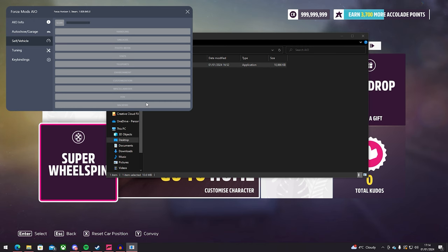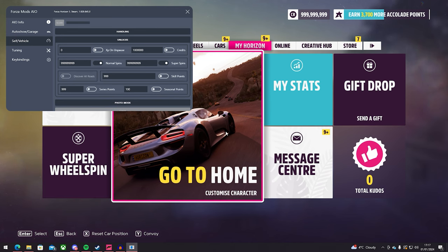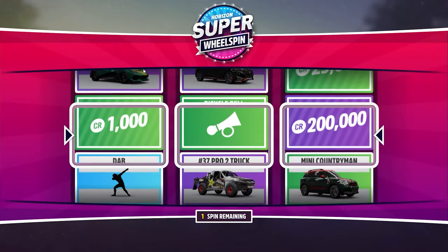So have fun. You can watch my previous videos where I showcase some other features. Once it's been scanned, you can go ahead and go to unlocks. And we will set ourselves unlimited normal wheel spins and unlimited super wheel spins. Bear in mind that for this to work, you need to already have a wheel spin unlocked. There are many ways to do it — you can buy a wheel spin from the seasonal festival shop, do a quick mission, or level up. Or, for example, in my case, I have a gift: VIP super wheel spins. I'm going to go ahead and unlock that.